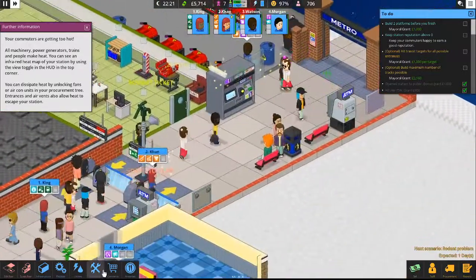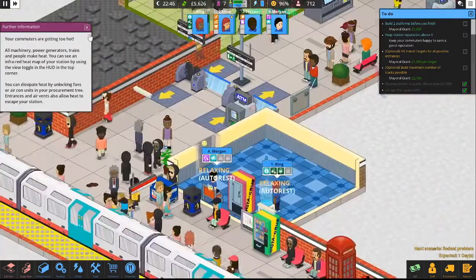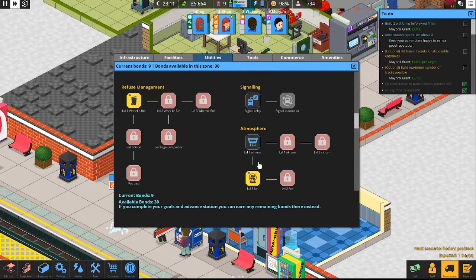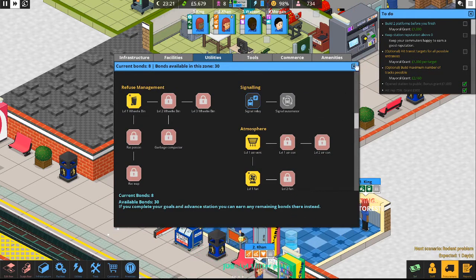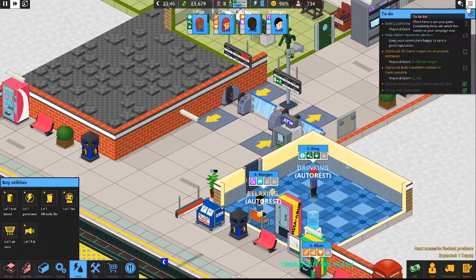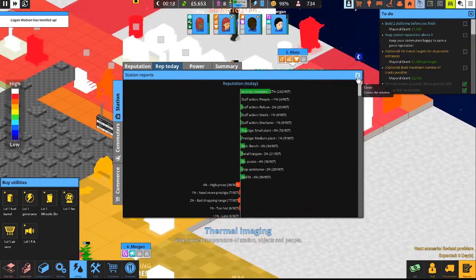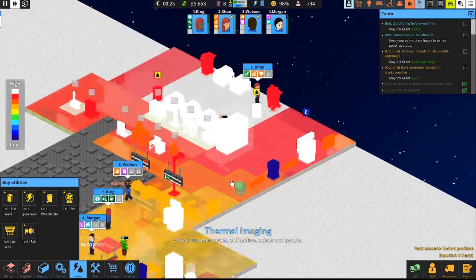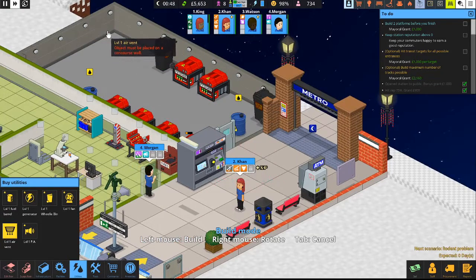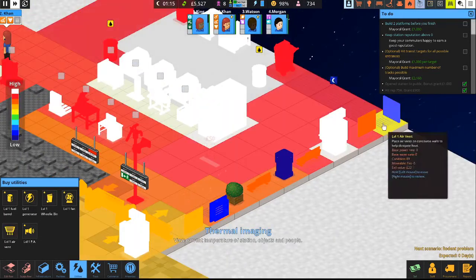Getting late — 10 o'clock. Probably got enough time to run one more train through and then we'll close up for the night. Let's look at the air vent under utilities — go ahead and research that. Let's turn on the infrared thermal imaging. Oh, it is hot up here — the white is really hot and it gets cooler toward the station entrance. So let's place an air vent here and one there and check the infrared again. It's cooling a little bit but not greatly. We probably need one right around that utility room area.